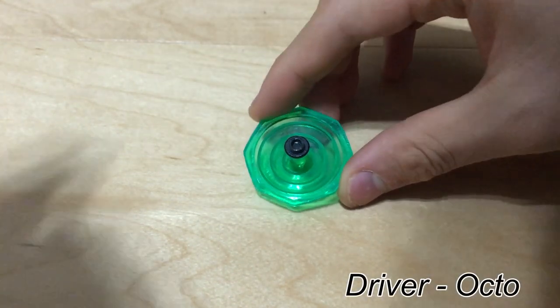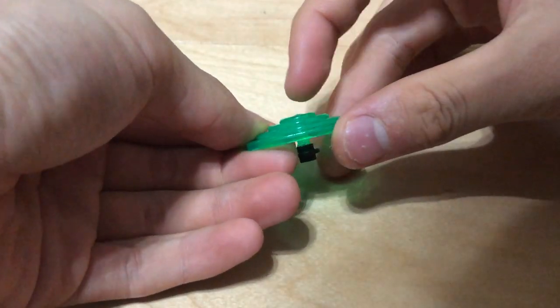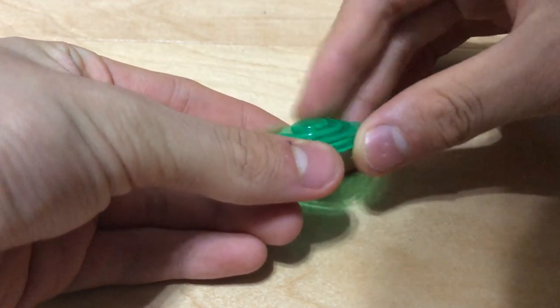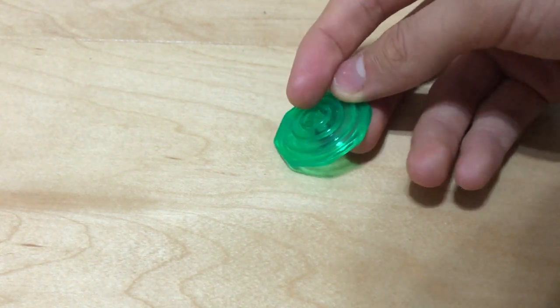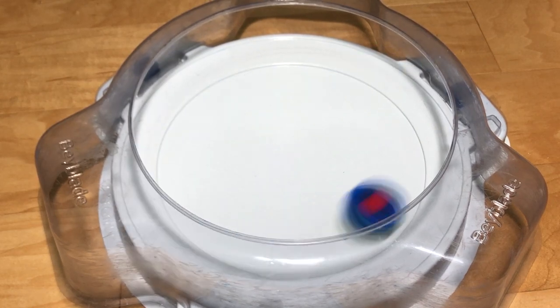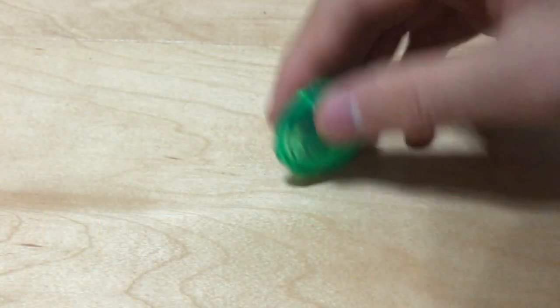Then, we have the Octo driver which is an octagon shape here. As you can see, there's a very small point protruding out and then layers and layers of larger circles. You could call this a balance type, but pretty much in the stadium it's basically an attack type. Very, very crazy — probably pretty good life after death, and that's all I have to say about it.